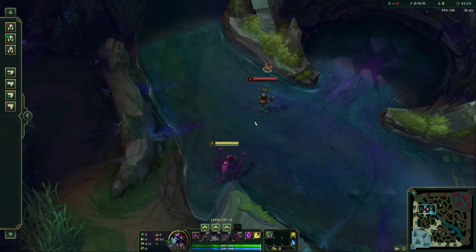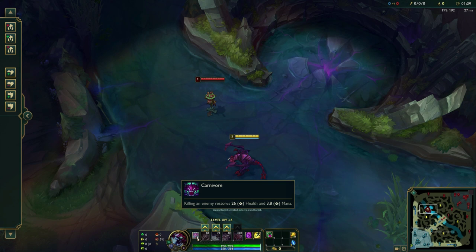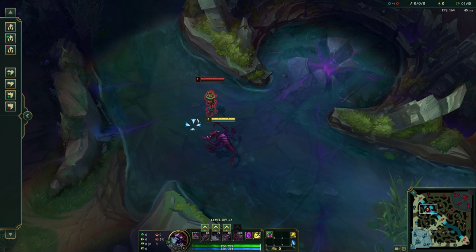So to start off with here, his passive Carnivore: killing an enemy restores 26 health and 3.8 mana. What this means is in lane, every time you kill an enemy creep or even an enemy champion, you're going to get a little bit of health and a little bit of mana back. So this is actually a pretty good sustain element to playing Cho'gath. If you happen to take a bad trade and lose 25% of your health bar, the more minions and creeps you kill, the more you're going to heal up and get that mana back.